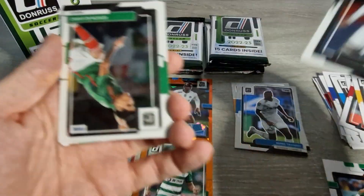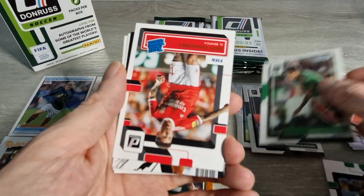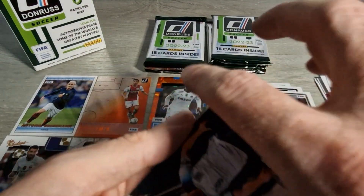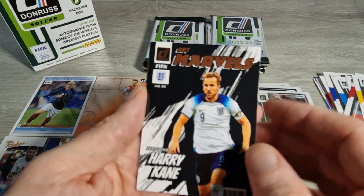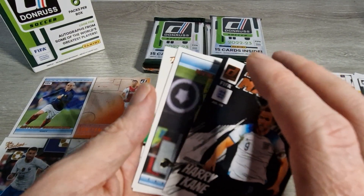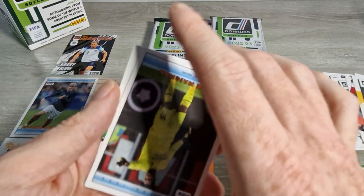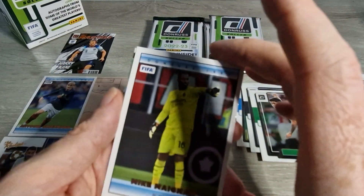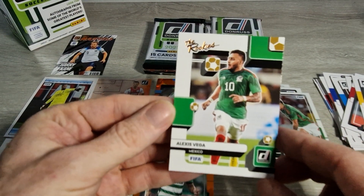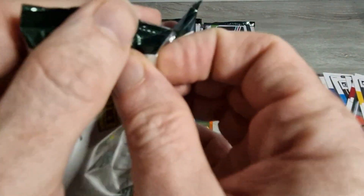Another Weston McKennie Donruss Optic. Another Mexican - Edson Alvarez. The Optics are nice. There is an Enzo Fernandez rated rookie. And here's another insert - Net Marvels, they're nice. I think there are silver versions of these where this one is bronze, and I think there are a few other versions of them. Some amount of inserts from them. Mike Mignon for the 92 insert. And the rookies - Alexis Vega for Mexico. And we move on to the next pack. There's a serious amount in this - you won't be bored.